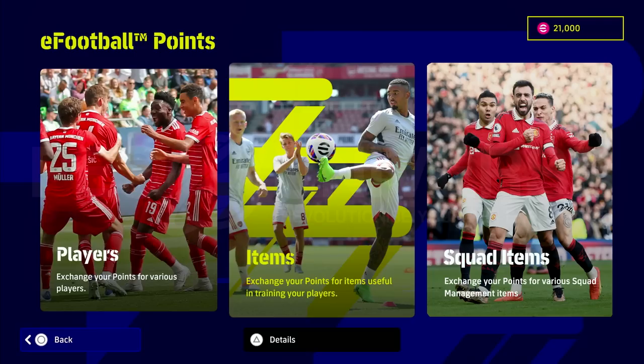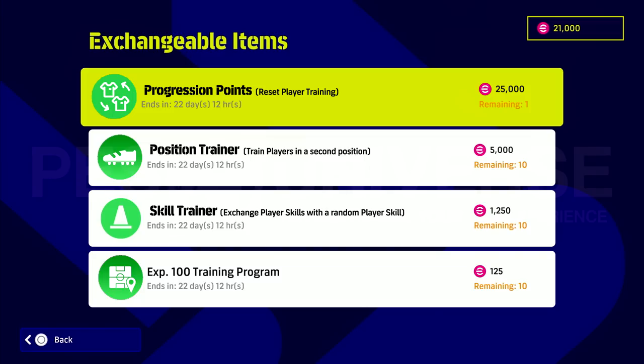Here's how I'd envision it looking. You still have your players and your items, but you also have squad items which you'd be able to exchange your points for — various squad management items. We're talking about position trainers, squad trainers, and different things you could use to benefit your squad. That's where I think eFootball Dream Team needs to go — being able to put your own stamp on your squad. People could reset their squads without having to release players and buy them again.